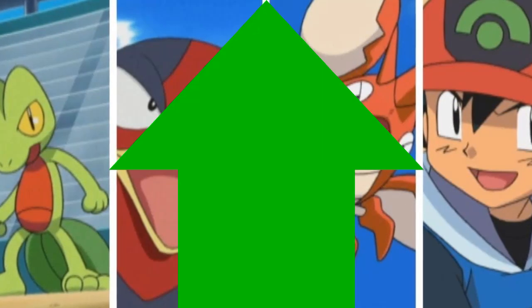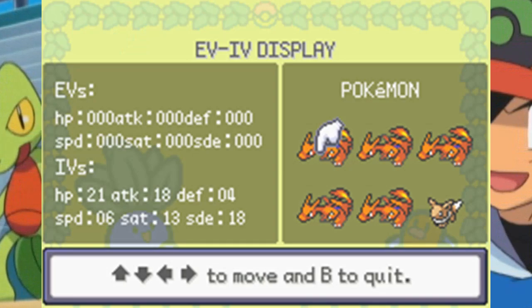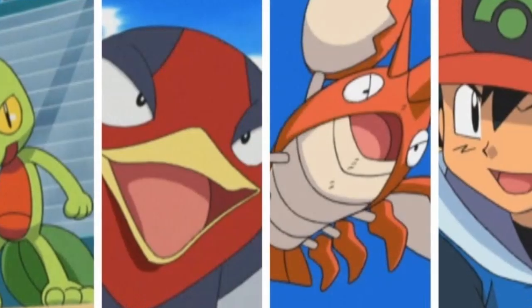The difficulty curve has also been increased but in a fair way, which is always welcome. Then there's the IVs and EVs checker. And the best part — Hoennian forms. Yup, there are now Hoenn regional forms for Pokemon.